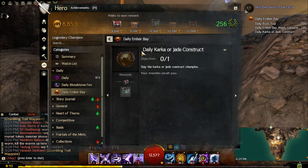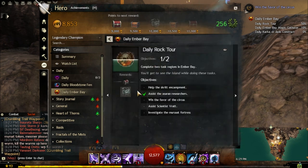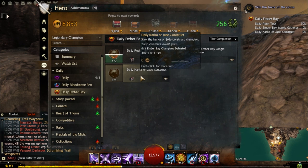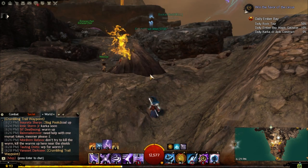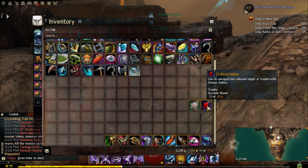If you take a look at your dailies, there are daily Bloodstone Fen and daily Ember Bay achievements. If you complete these achievements, you gain Unbound Magic, but more importantly you gain Blood Rubies and Petrified Wood. These things can be salvaged for even more Unbound Magic. Be aware that Blood Rubies can also get you some pretty cool things — Ascended Rings, an Ascended Backpack, or an Ascended Amulet.